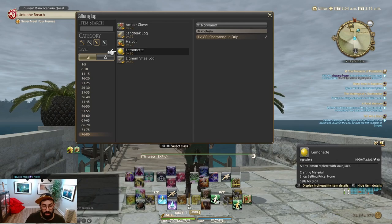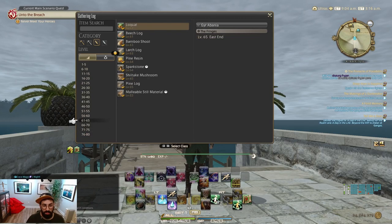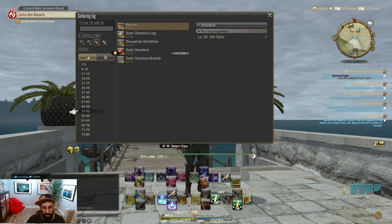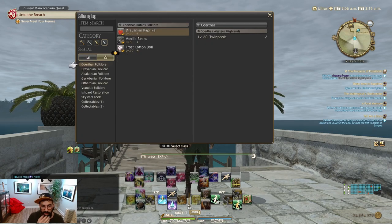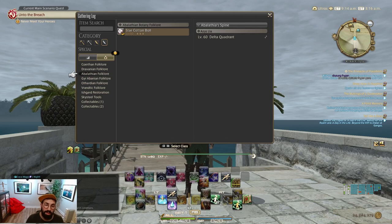The items unlocked by default when leveling up are the easy part. The second part involves the Coathon Folklore, Dravanian Folklore, and so on up to the Vrandik Folklore. To access these items, you will need to get books, and I'll show you right now how to get those books and the scripts you'll have to farm to buy them.